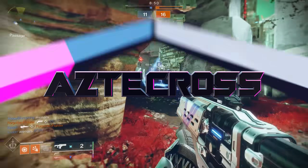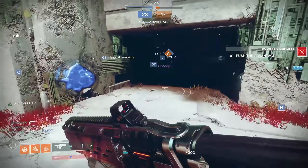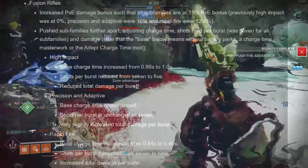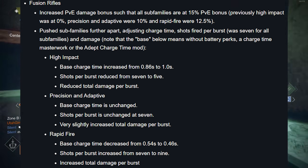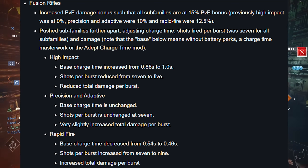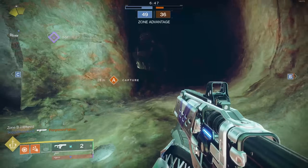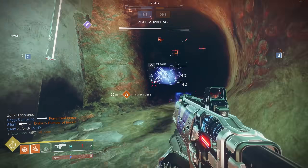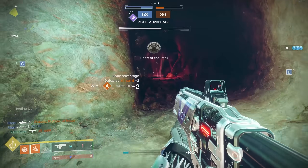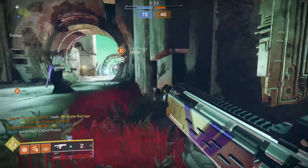Of all the families of weapons inside of Destiny, fusion rifles probably got the biggest change at the beginning of the season. High impacts went from a 7-burst fusion rifle to a 5-burst. Rapid fires now shoot 9 bolts instead of 7. We know the sweet spot for PvE is still rapid fires, but what about PvP? Which fusion rifles outside of Vex Mythoclast have been the best?